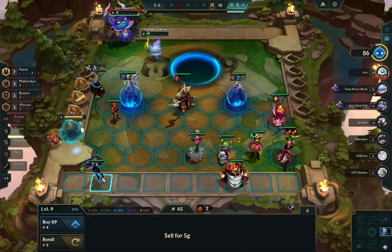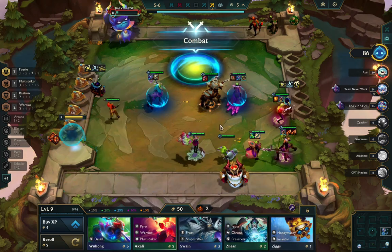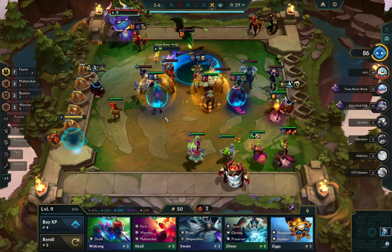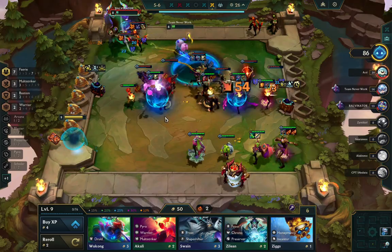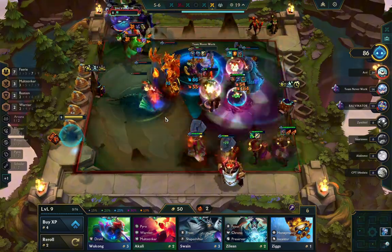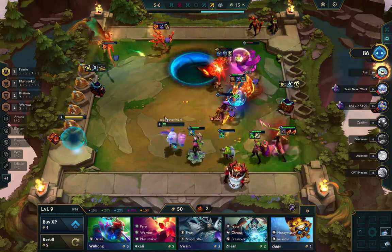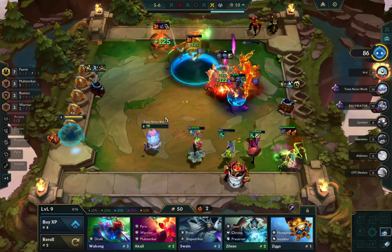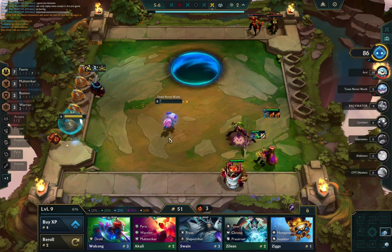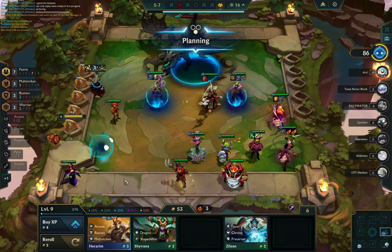I do think having a two-star Camille would be stronger than Akali giving warrior to Katarina. I also want to get Xerath, though I was contemplating whether I should go Tom Kench over Xerath. The issue is I really want Xerath for the arcana selection. I don't really have many traits for Tom Kench's selection, and the AD and durability from Hecarim would be okay, but I think I'd rather have true damage if possible. That's why I'm holding Tom Kench but I do want to find Xerath again.